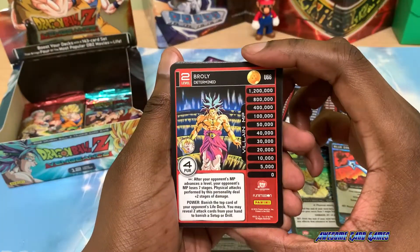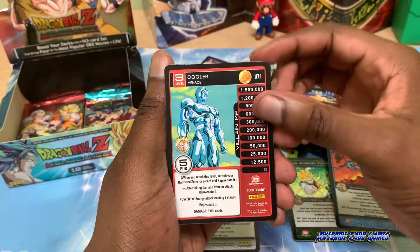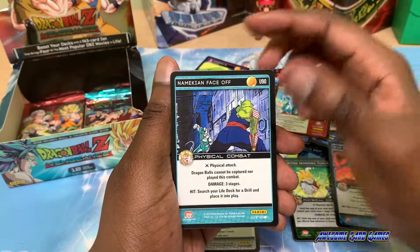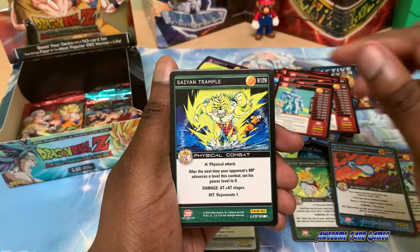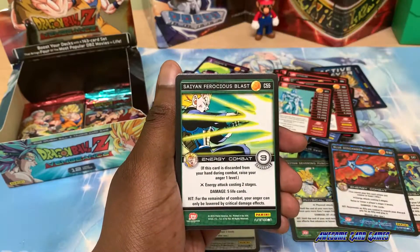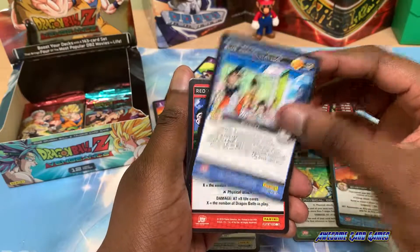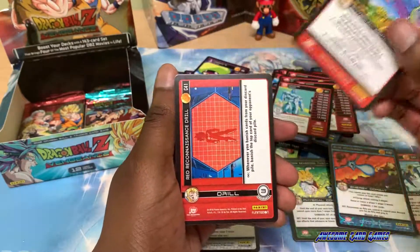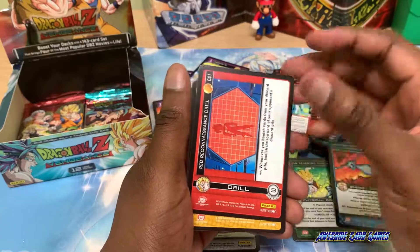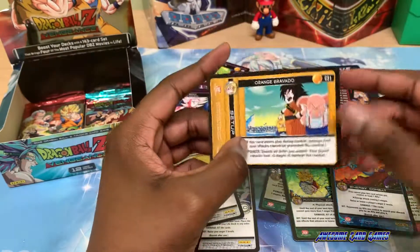Level 2 Broly Determined, Black Liberation, level 3 Cooler, Namekian Faceoff, Saiyan Trample, Saiyan Tantrum, Saiyan Blast, Blue Rehabilitation, Red Ejection, Red Drill, Orange Earthquake, and Orange Bravo.